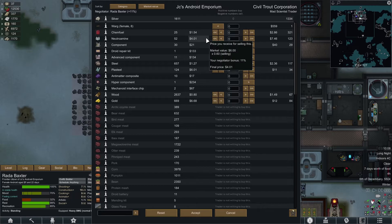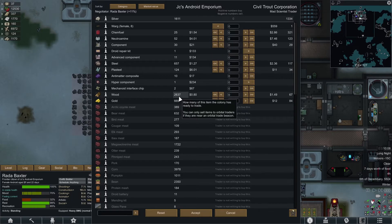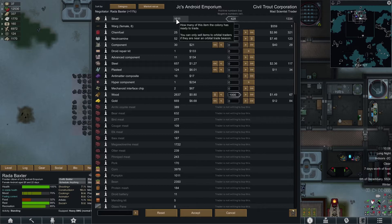Do I have anything I can sell? A large amount of gold, some wood — I have a large amount of wood I can sell. 50 would work. Sell a thousand wood. I've got enough — make me some more money. I can afford the Tesla coil now, even more so with this.